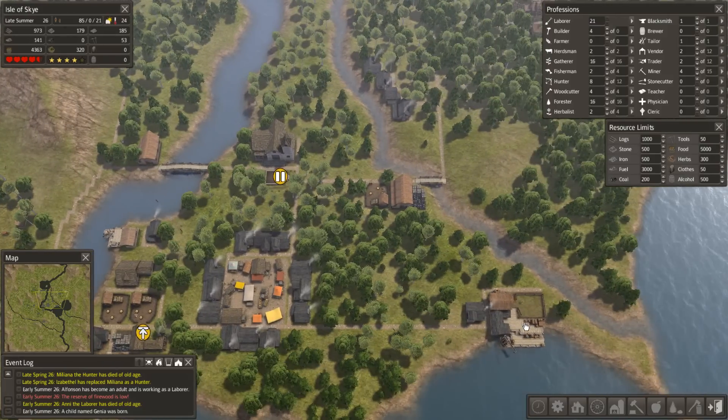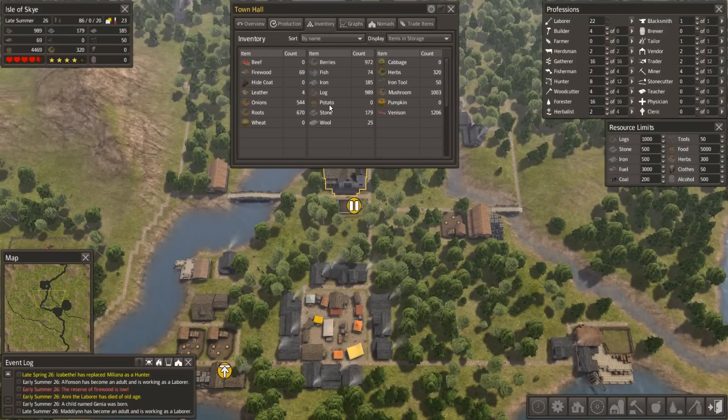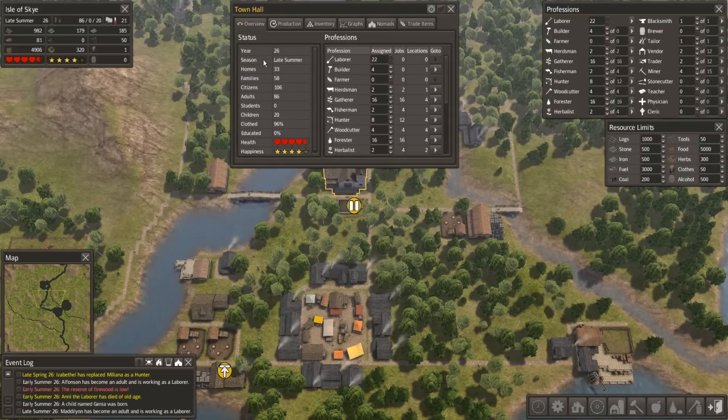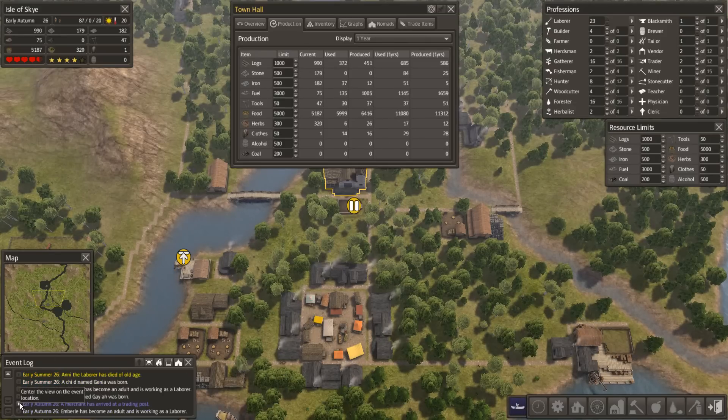What can we build instead? Let's take a look at the town hall and have a look at the graphs because this is kind of cool. There's our overview, that's telling us what we've got now. We'll look at production in more detail later. Oh, we're going to have to move on because we've got a trader.